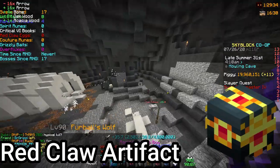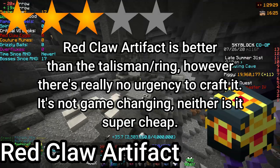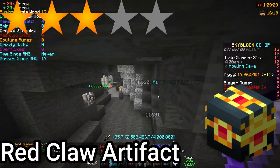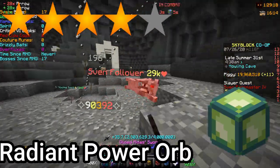Number 2: the Red Claw Artifact, 3 stars. It is once again a late game talisman — there is no rush to craft it whatsoever. It isn't an amazing talisman, but you will get it eventually for end and late game purposes. Number 3: Radiant Power Orb, 4 stars. Cheap to craft, free health — what's there to hate?